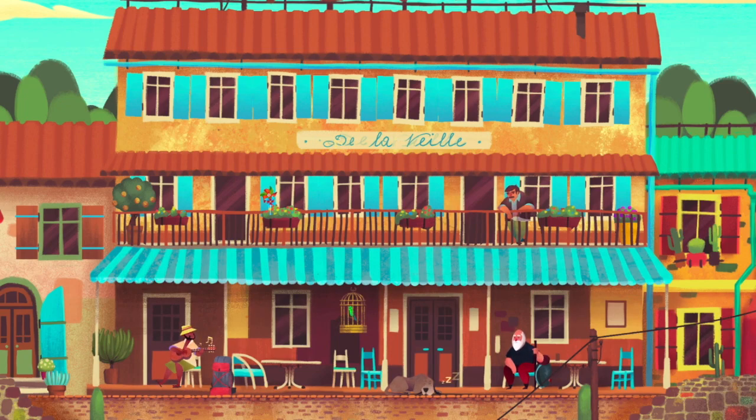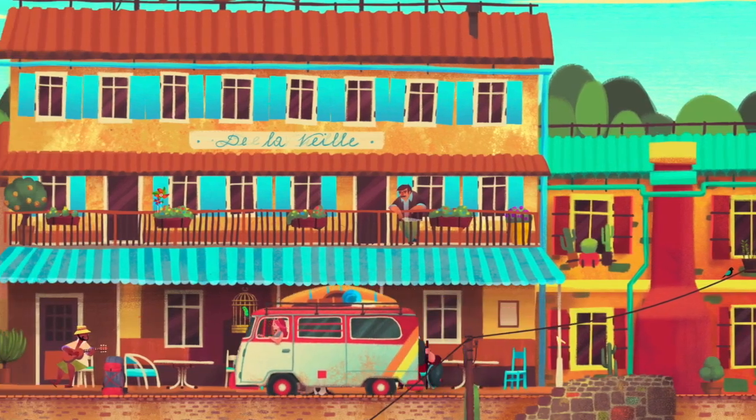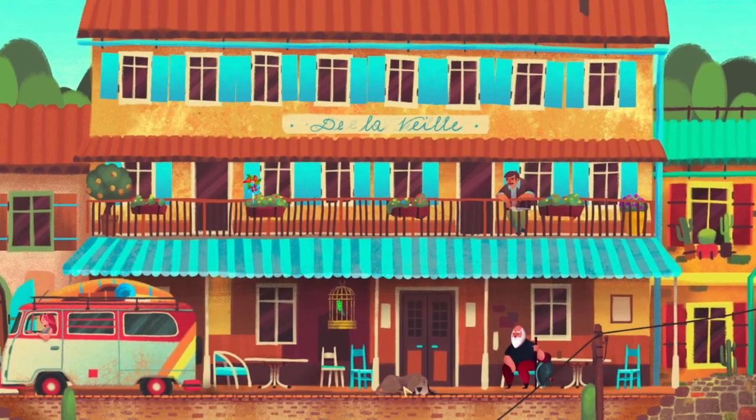I have no idea where this is set. My guess — France. Only because I imagine curvy writing is a France thing. We're going on an adventure — take the dog with you. Now it's Kentucky Route Zero.